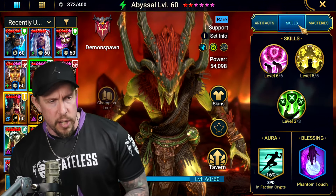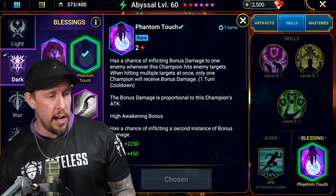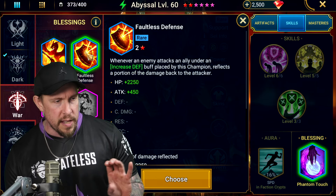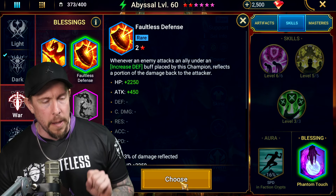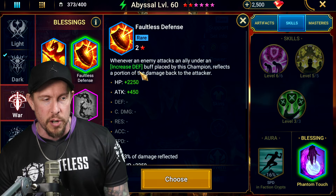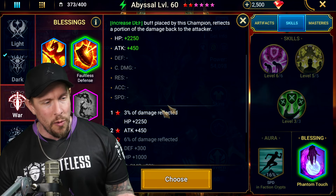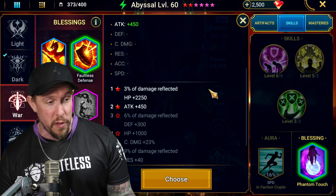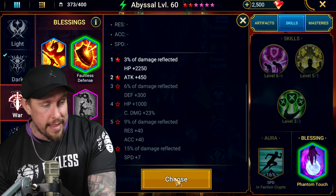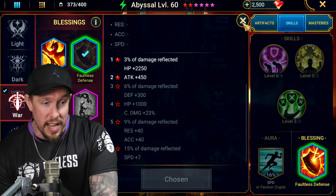We do have him awakened and we have phantom touch on him. Kind of limited in terms of rare blessings, obviously. But I feel like a lot of them can make sense given how you're using this champion. I will say, faultless defense is probably a better option than phantom touch now that they've reworked these blessings. Whenever an enemy attacks an ally under increased defense placed by this champion, it reflects a portion of the damage back to the attacker. We only have him two-star awakened, so it's 3% of the damage reflected. At three stars it would be 6%, which is much more juicy, and 15% all the way at six-star. I think faultless defense is actually the way to go for Abyssal because he does have the increased defense, and the weak version still works the same on the faultless defense blessing.